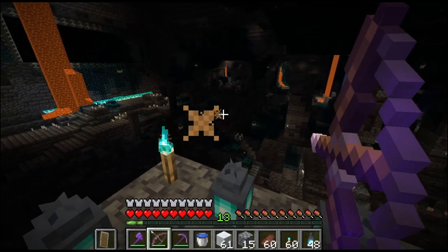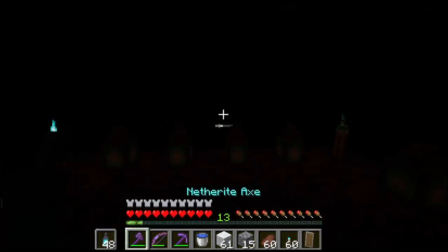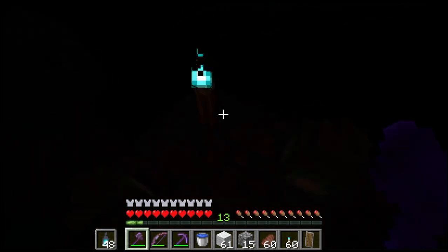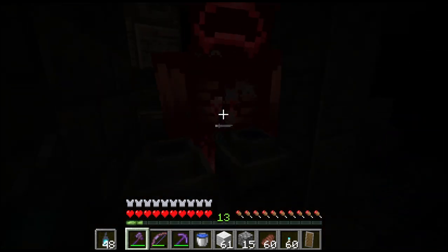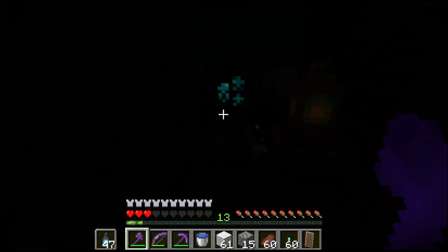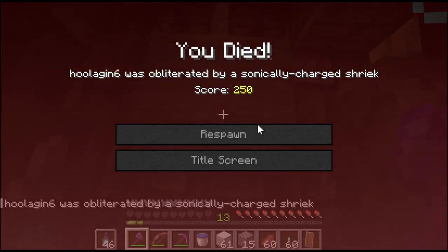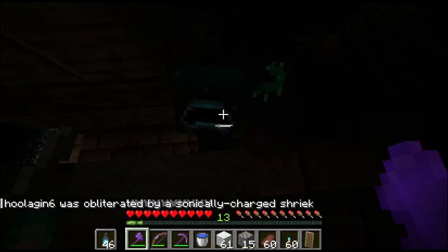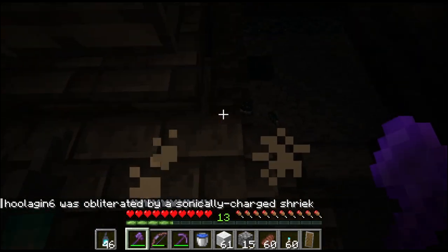It all started when I was in the ancient city fighting the Warden. I decided to use these soul lanterns, and as I was fighting him I decided to place some down next to him. What we see here is I have just died next to those soul lanterns and then I killed the Warden right next to those soul lanterns.